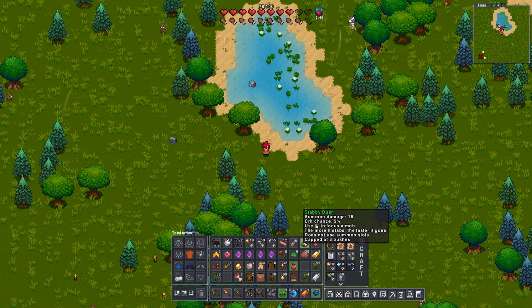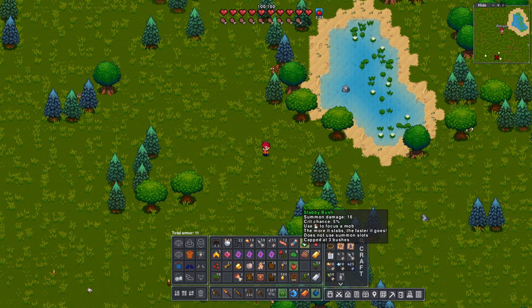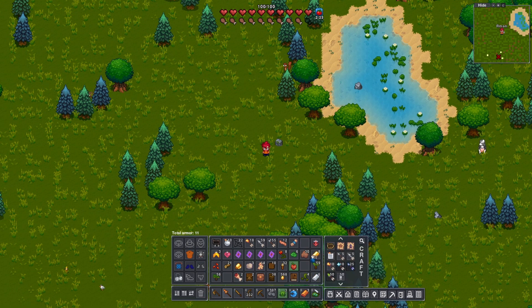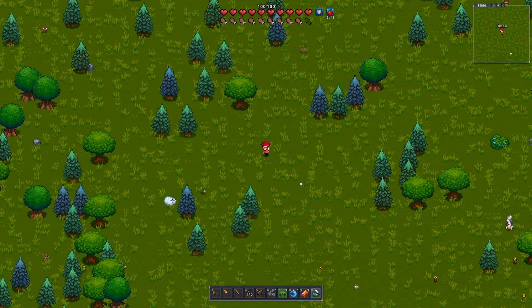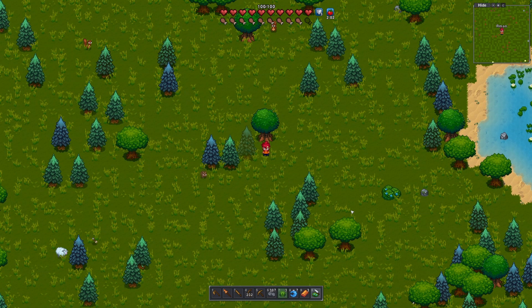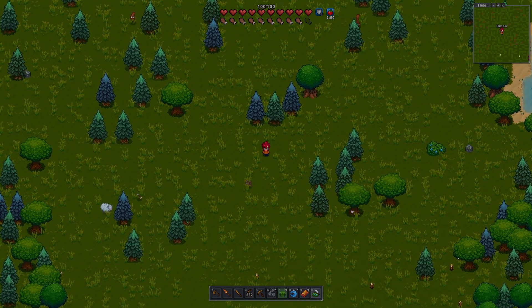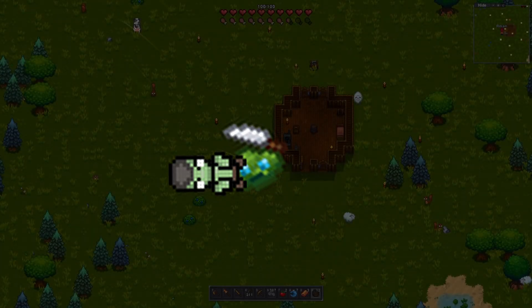You can actually summon the stabby bush — 16 summon damage, not bad. The more it stabs, the faster it goes, and it does not use summon slots. It's capped at three bushes. That'll be good for bosses. I also realized the stabby bush is probably really good for making automated farms — you just put your stabby bush in, stand at a certain distance away, mobs spawn in, and the stabby bush does its thing.